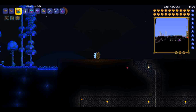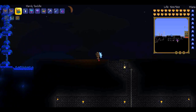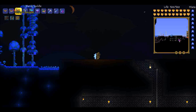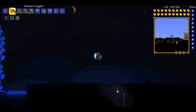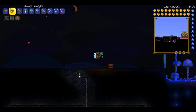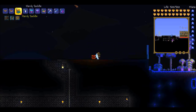The Hardy Saddle has a 10% chance to drop from golden crates, which you get from fishing. You can just fish and there's a chance you'll pick up a crate — perhaps it'll be a golden crate — and then you can unlock it and maybe get this guy. Also, the Honeyed Goggles — you get them from Queen Bee. It's a 5% chance drop from Queen Bee.